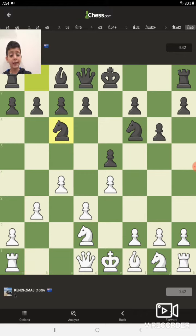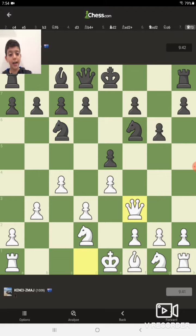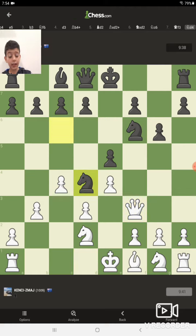He moves his knight to C6 — I think he wants to get over to the D4 square. I'm going to move my knight to F3, in the same file as the F7 square, and my plan is to get rid of his knight at F6. He attacks my queen, and I think if I don't move to the right spot he's going to check my king.